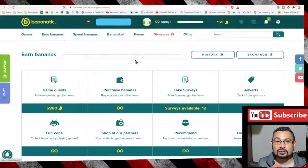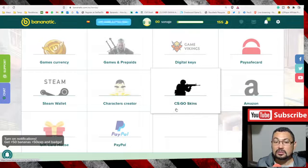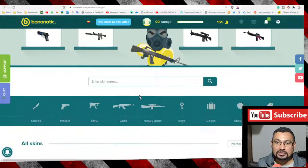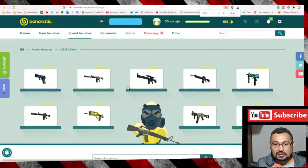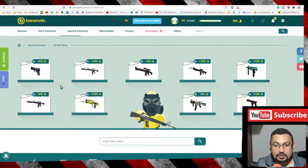When you have enough bananas to exchange for skins, go to 'Spend Bananas' and choose the option CSGO skins. Let's check out how much you will need to exchange for skins — here we have some skins available.